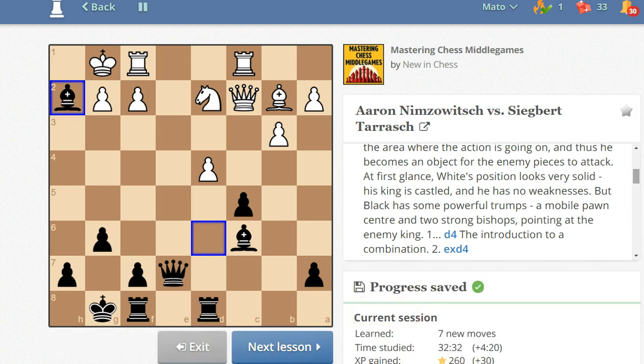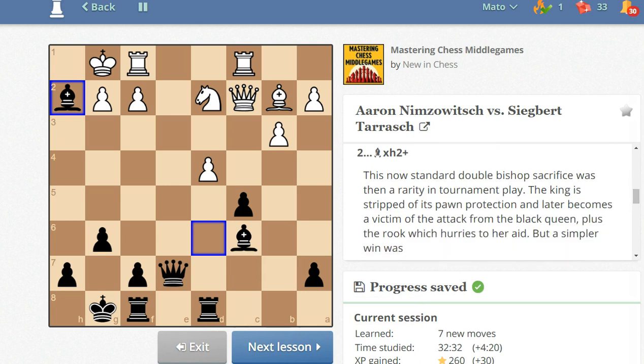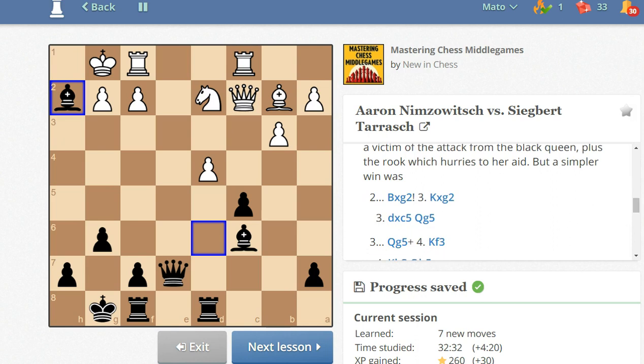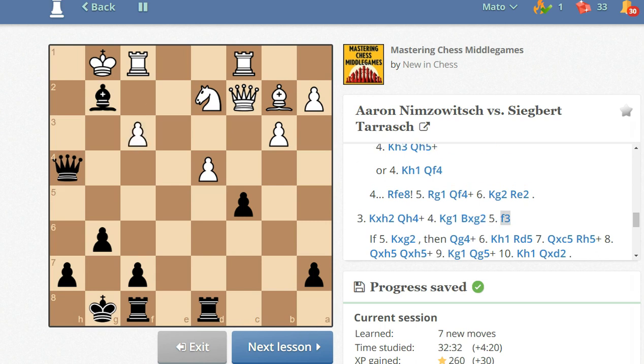It is the move. It says this is now the standard double bishop sacrifice. The game continued: king takes bishop, queen to h4 check, king to g1, and then — I forgot — f3 was played in the game, not king takes on g2 as I thought. You can go through this game at your own pace.